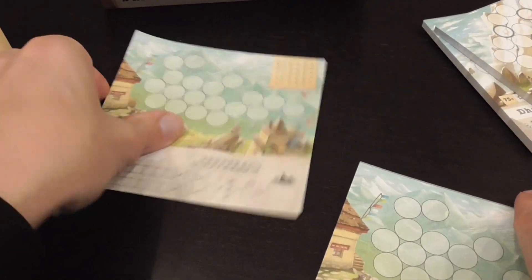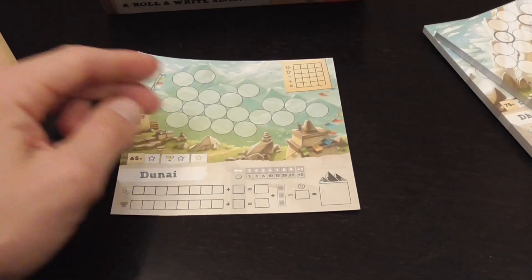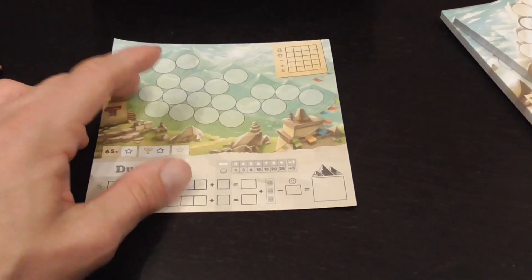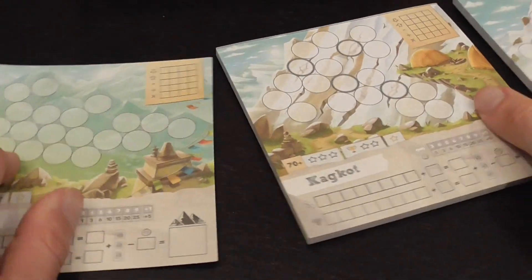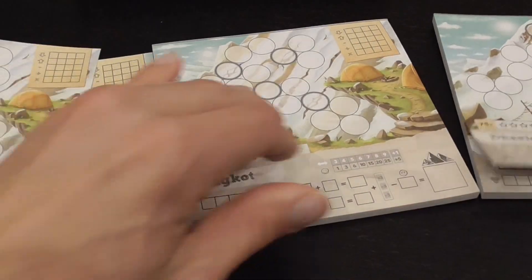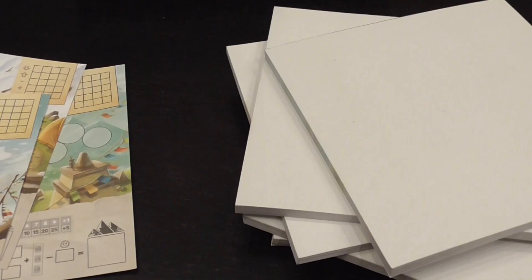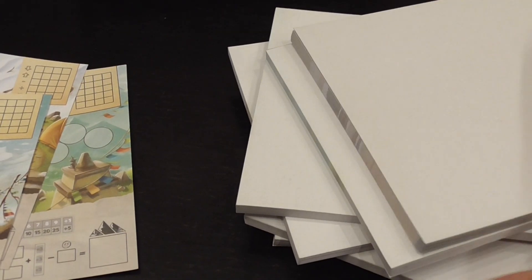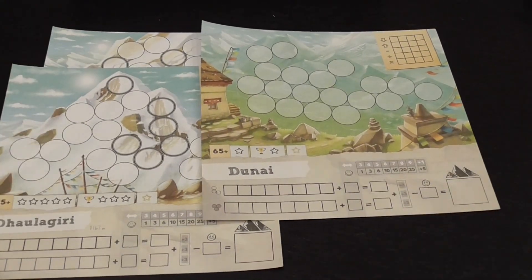To play the game, at the very least you'll need one pad per player. You can play the standard game — a single ascent to see who scores the most — or the campaign, in which each player completes three ascents. With more pads, like I have now, you can mix and match, even shuffle them like a deck of cards and draw random ascents.